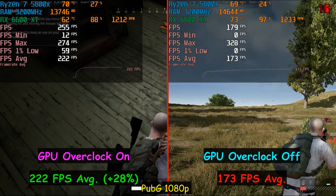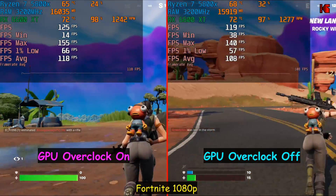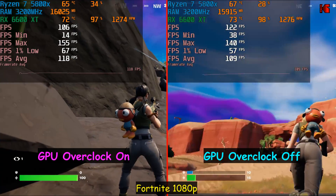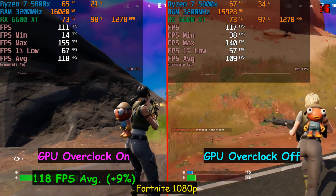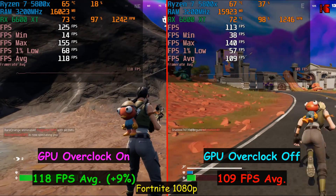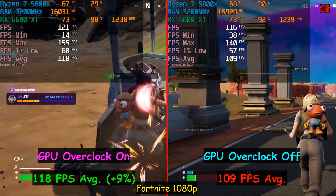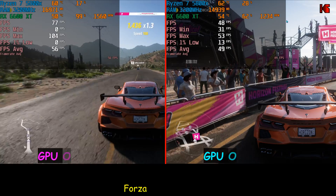With the GPU overclocked, I gained approximately 28% more frames per second compared to without overclocking — a very good result. The second game I tested is Fortnite, configured at 1080p full HD at the highest Epic settings. Here, overclocking the GPU gave a smaller boost: frames per second were about 9% higher with the GPU overclocked. It's worth noting Fortnite wasn't crashing when the CPU was overclocked either, but for comparison purposes only the GPU was overclocked.